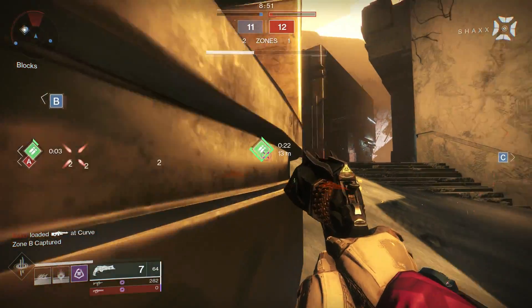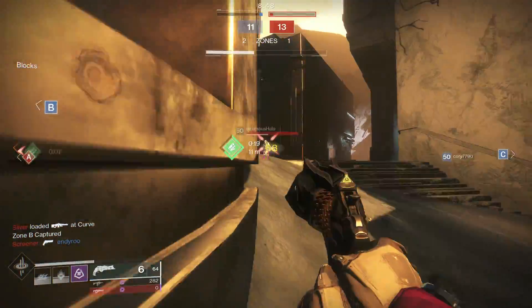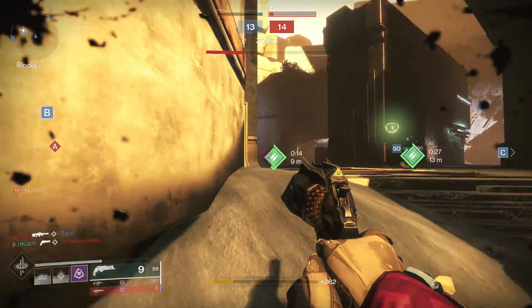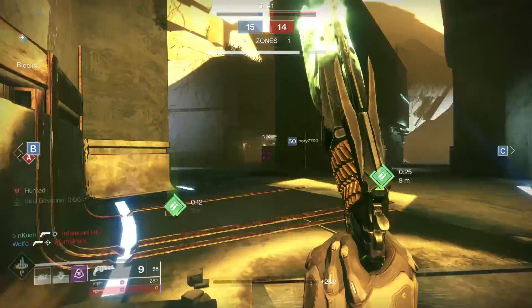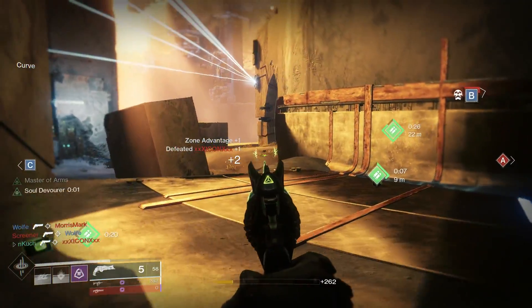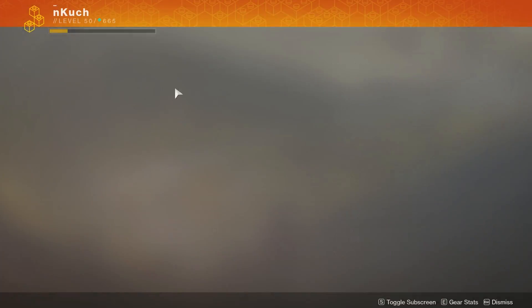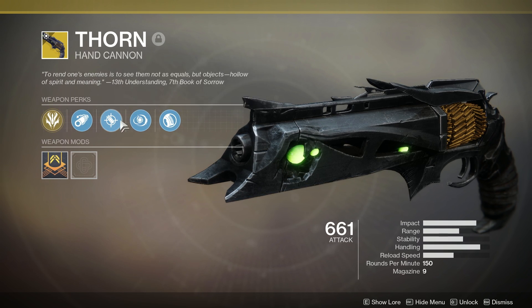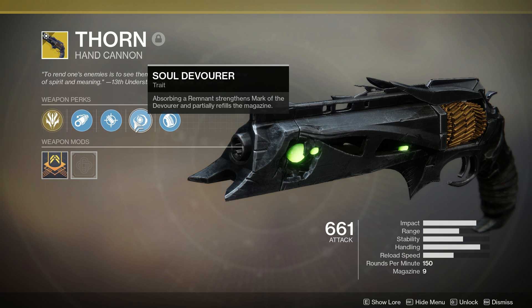This is something I actually had on by accident in a past video when I was using Thorn, and a friend mentioned it to me. Let's take a quick look at the Thorn and then talk about the exotic that pairs with it. Mark of Devour: rounds pierce targets and deal damage over time, and kills leave behind remnants. Soul Devour: absorbing a remnant strengthens Mark of the Devour and partially refills your magazine.